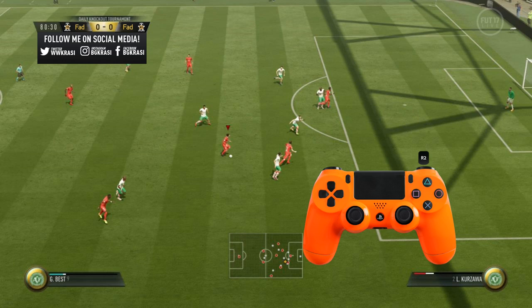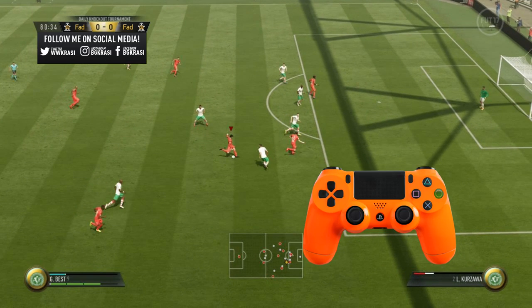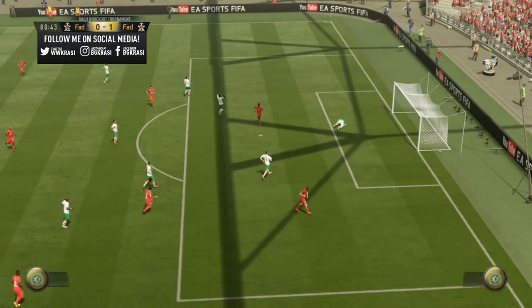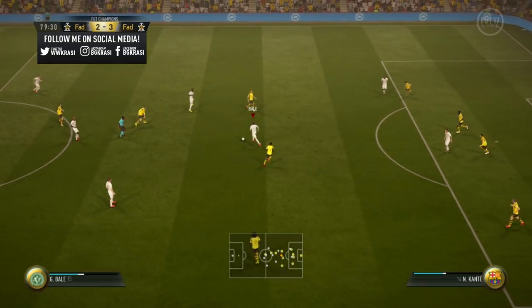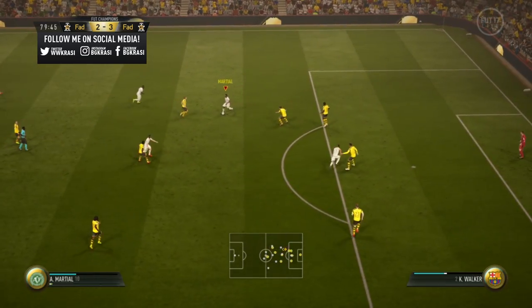Once we get close enough, what I do is simple but very effective. First, I release the sprint button — you cannot take long shots while running. Then I load about 3 bars of power, and while loading the shot power, I turn and hold the left analog towards the far post and keep it pressed until the player fires the ball. As you can see, the shot taker is gonna curve it past the keeper and stick it into the top corner.